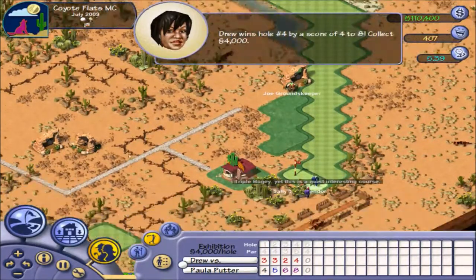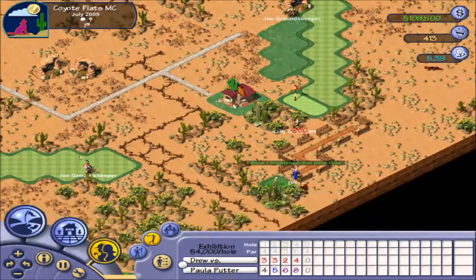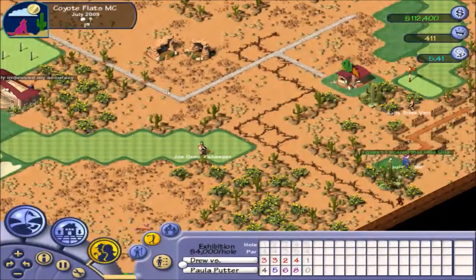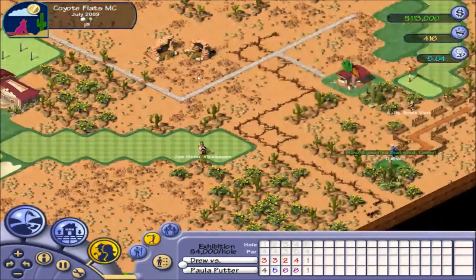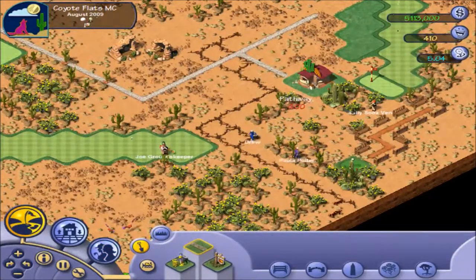A triple bogey — well, 7 over par for Paula, sorry, not 10. She parred the first and went downhill from there. That's not our best shot — you hooked that one a lot. It looks like our birdie streak will be ending at 9, which is slightly disappointing. I don't like that shot, and I don't like the path people are taking to get around here either.